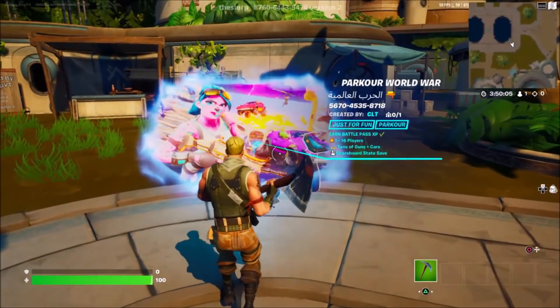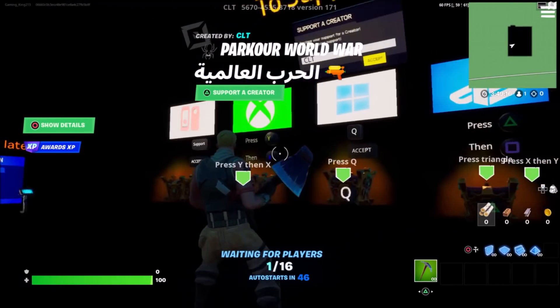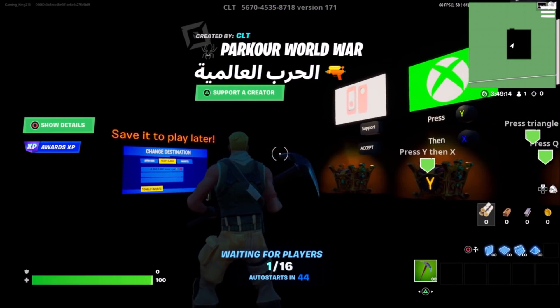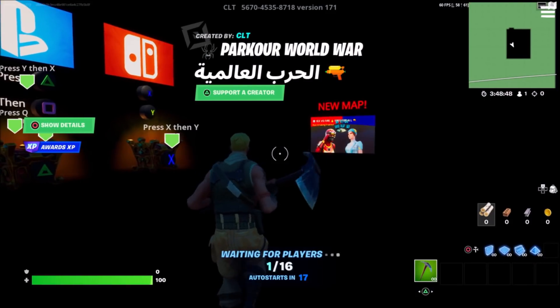We're going to wait for this rift to go ahead and load up. As you guys can see, I've gone ahead and loaded up my rift. Now I'm just going to simply jump into the islands. Once you jump into that rift, you should be spawned up into an area which looks exactly like this. I've gone ahead and checked version 171 — come down to this page and then press start game.